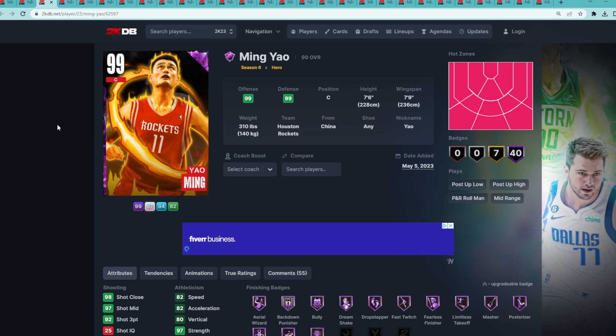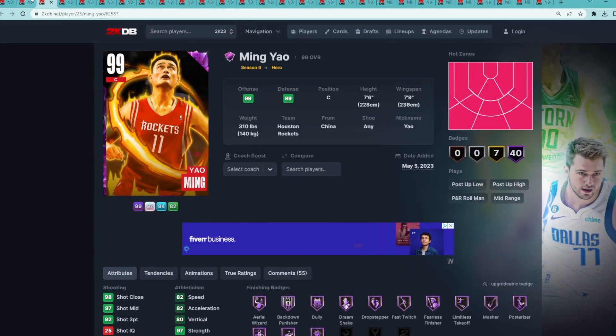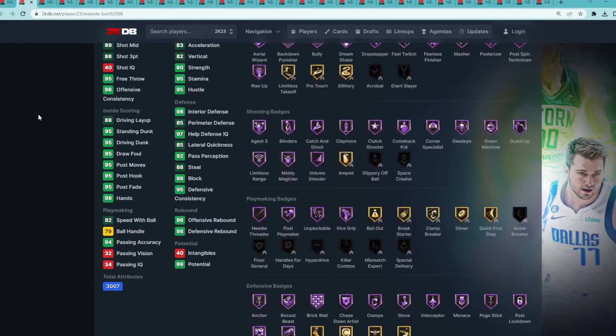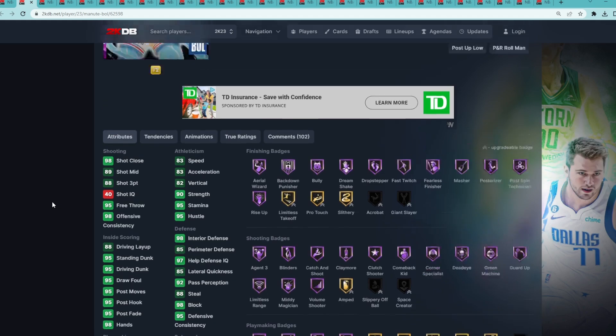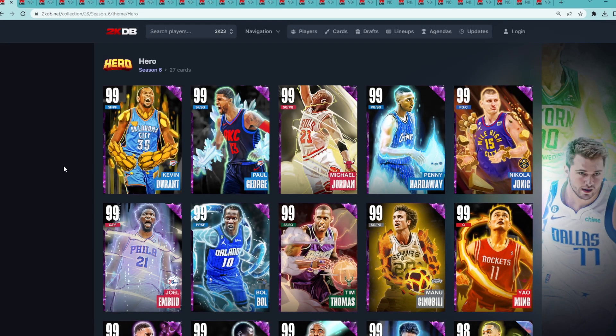For numbers 2 and 1, Yao Ming is at number 2 — 7'6 at center, 7'9 wingspan — such a glitchy card with an amazing jump shot. But I do think Manute Bol is the best card in MyTeam currently. A 7'7 center who can also play power forward, with an 8'5 wingspan and one of the best player models in the game. He's an elite defender, runs the floor super well, has a capable jump shot, and very solid dribble sigs — just an absolute glitch in MyTeam. Let me know in the comments who you think is the best hero card, and I'll catch you guys in the next one!